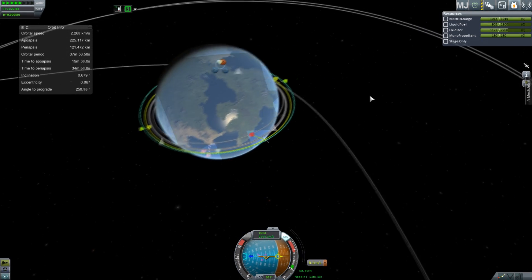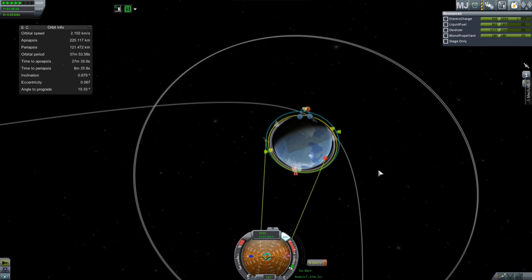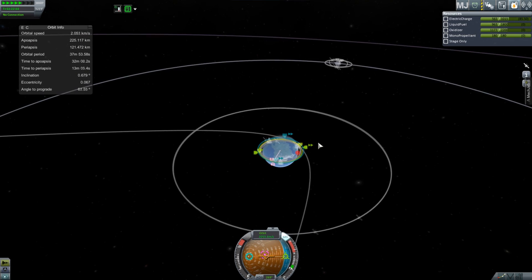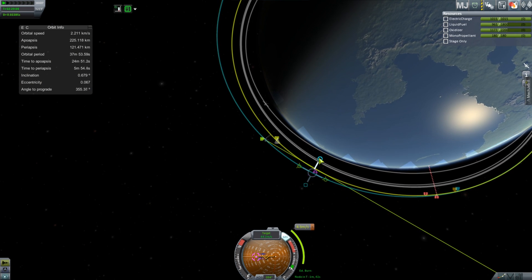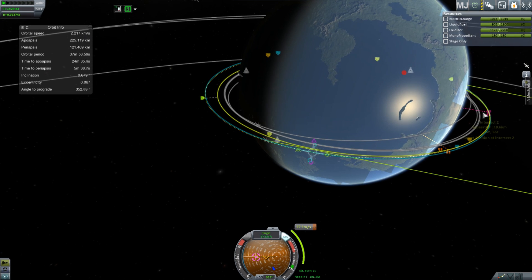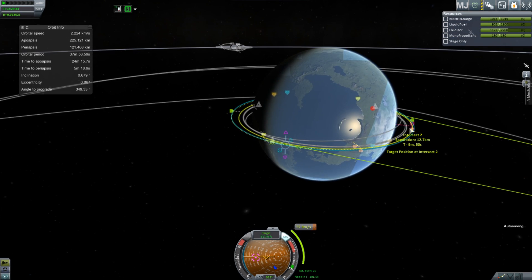You pretty much just slow yourself down or speed yourself up relative to your target and do a bunch of orbits. This is a probe so it has pretty sporadic communications right now. It used to be that I'd have communications pretty much anywhere around the planet except a small blind side, but now I only really have communications about half of my orbit, which is kind of terrible. Need a new satellite network.